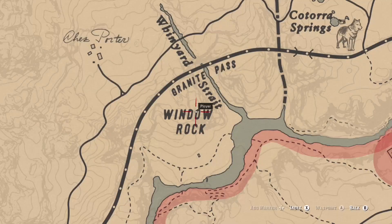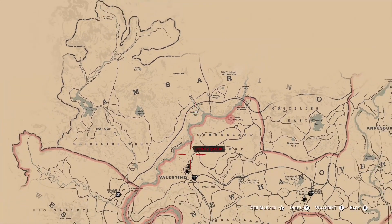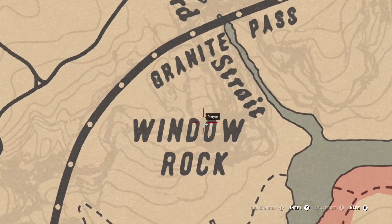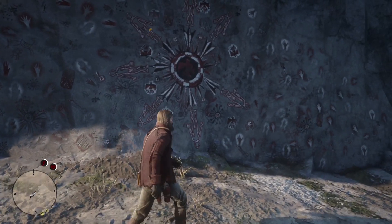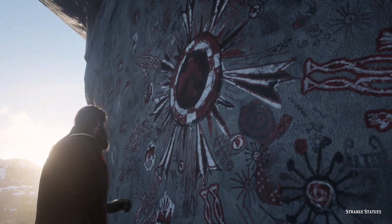Let's just get right into it. The first place you're gonna want to go is up near the top of the map above Valentine, to the place called Window Rock. You're gonna want to go right on that. When you come up to it, you will see this little painting on the wall and you get a little inspect — go ahead and inspect it.